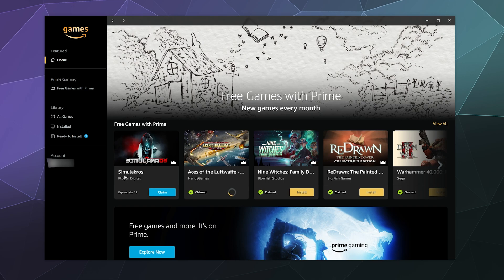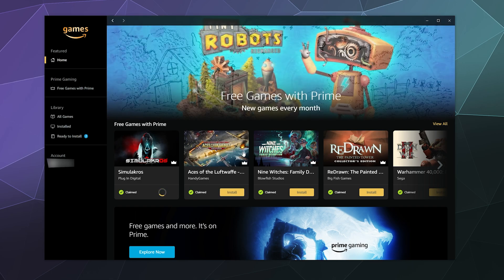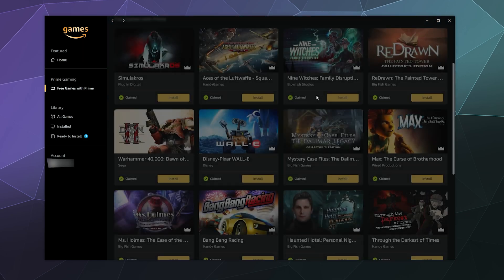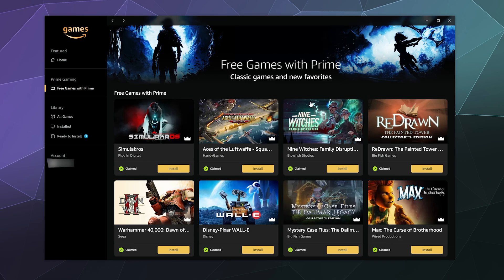And then Simulacros as well. Now, some of these don't necessarily all claim through the launcher — just the ones that launch with Amazon. So it does pay to go back to their website and see what else might be claimable on GOG or other launchers, maybe even Steam.